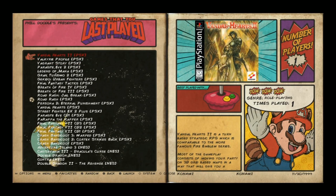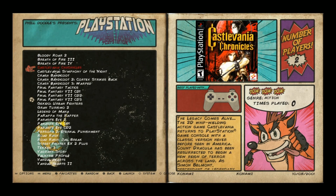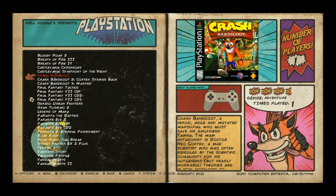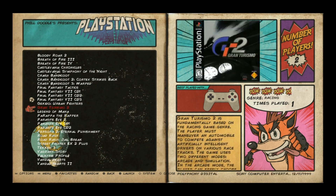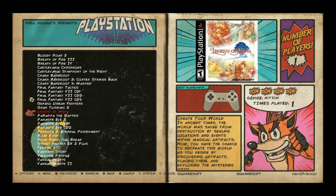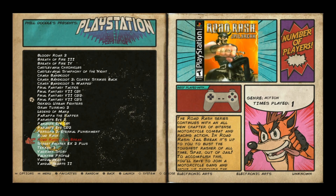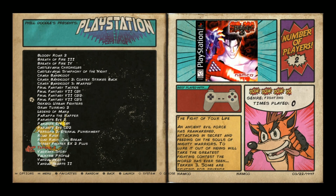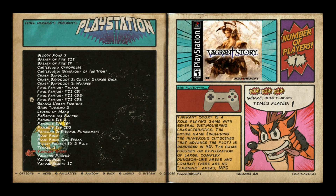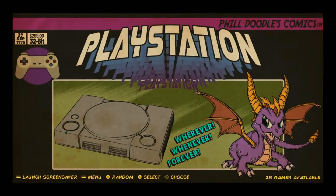Let's check out the PlayStation collection because that's taking up the majority of space on this image. You've got Bloody Roar 2, Breath of Fire 3 and 4, Castlevania Chronicles, Symphony of the Night, Crash Bandicoot 1, 2, and 3, Final Fantasy Tactics, FF7 with three CDs, Gran Turismo 2, Legend of Mana, Parappa the Rapper, Parasite Eve 2, regular Parasite Eve discs 1 and 2, Persona 2, Road Rash — a personal favorite of Phil's — Street Fighter EX2+, Tekken 3, Vagrant Story, Valkyrie Profile, Vandal Hearts, and Vandal Hearts 2. A lot of really great RPGs there.